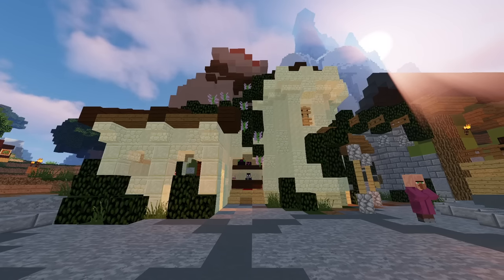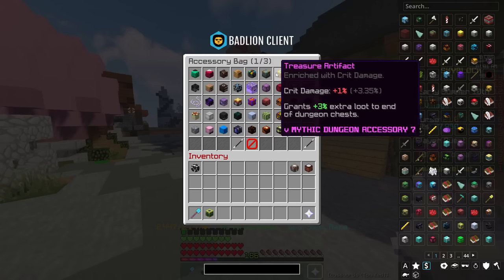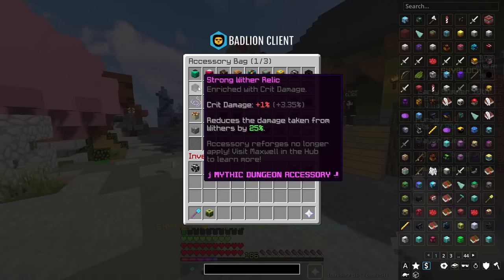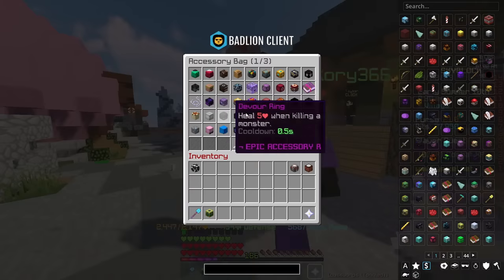If you aren't familiar with magical power whatsoever, it's basically a score, and the more accessories and talismans you have, the better the score is. The higher rarity the talisman is, the more score you get per talisman, which is the sole reason why people should re-combobulate their talismans later on in the game.